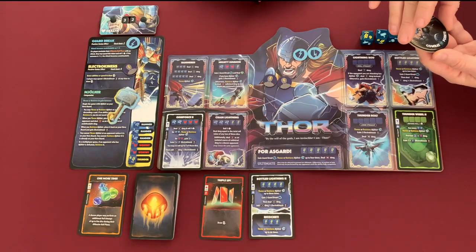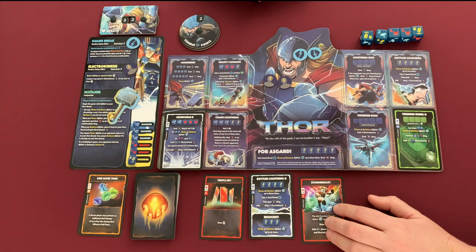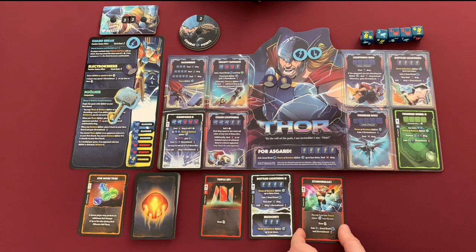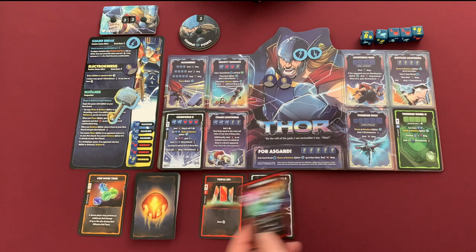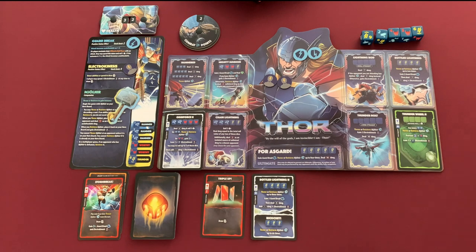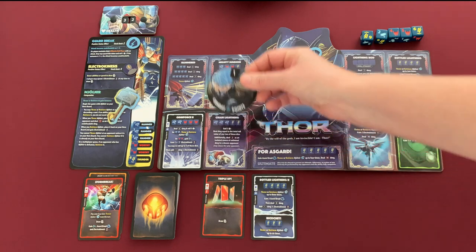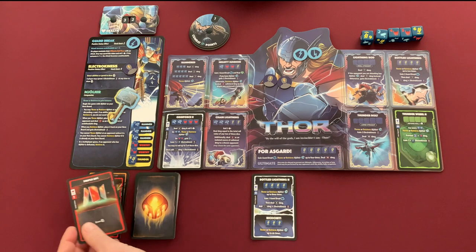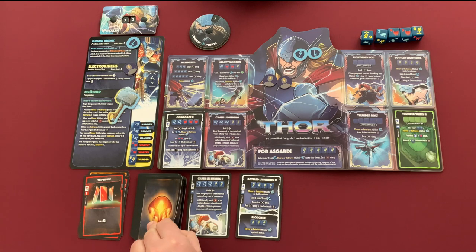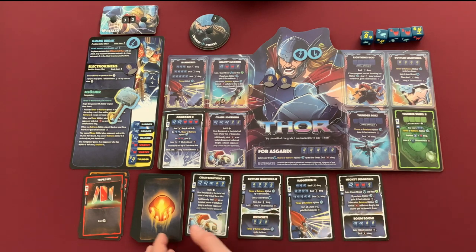Thor does his income phase, draws another card, and gets a main phase. He decides to sell a card for one CP, then uses two CP to draw three cards. He draws all upgrades — Hammer 3 and two others. He notes that if you already upgraded to level 2, you only pay the difference in cost to go to level 3, not full price. With that, we're rolling for attack.